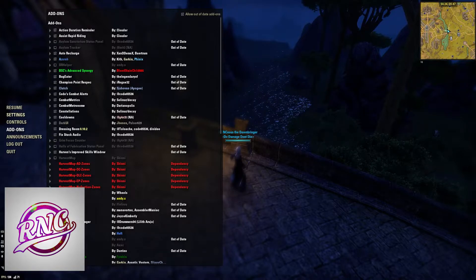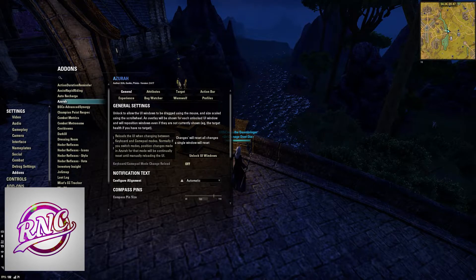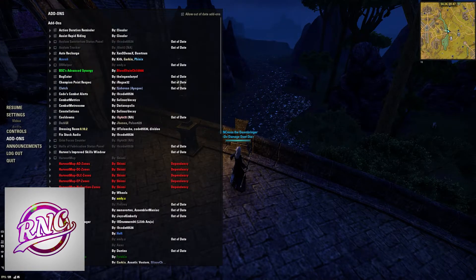Azura is, in my opinion, the best UI add-on that you can use. It works like this: you click Unlock All UI Windows, you can move literally everything around on your screen, and then lock it afterwards to save your UI looking really, really nice.